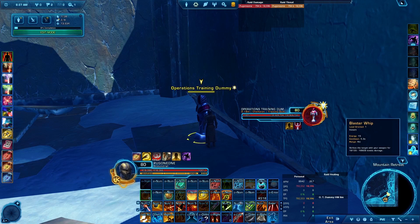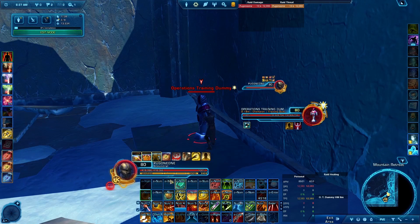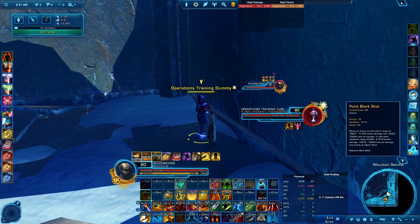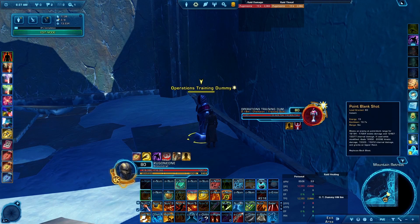Blaster Whip is used to gain Upper Hand stacks, which are consumed to activate Brutal Shots. Point Blank Shot deals two types of damage: one part is kinetic, and the other is internal damage that functions like a bleed — when that internal damage fires, Singenary Shot ticks as well.